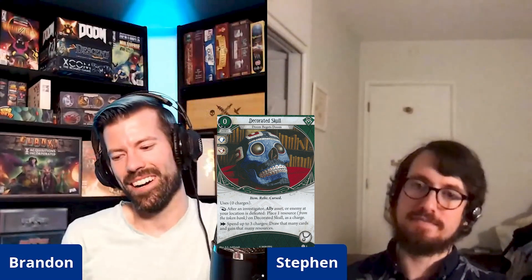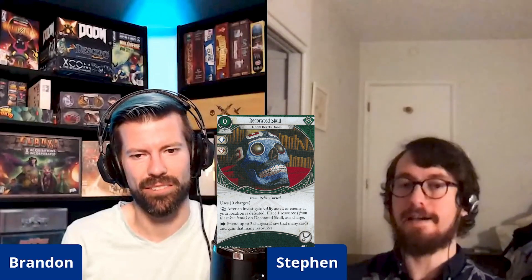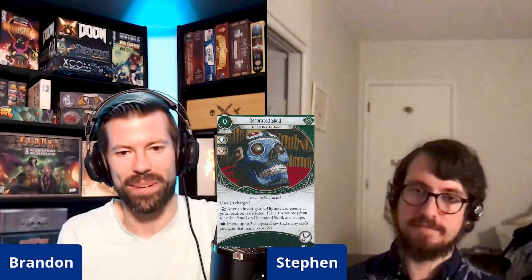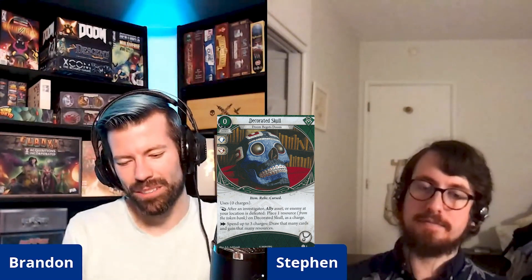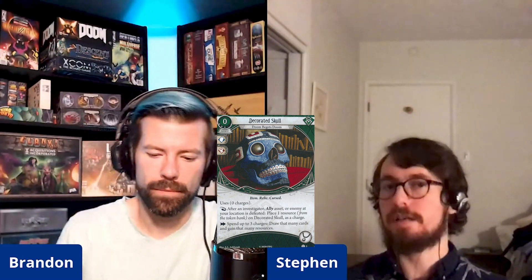If you have Amnesia in your deck, you can build up charges on this and then spend your next two actions drawing six cards and be right back in the game. Or in City of Archives when you're trying to get your hand up to 10 or more cards, this is a little cheat. The burst card draw requires at least three characters defeated at your location, but it also just seems like a pretty good econ card.